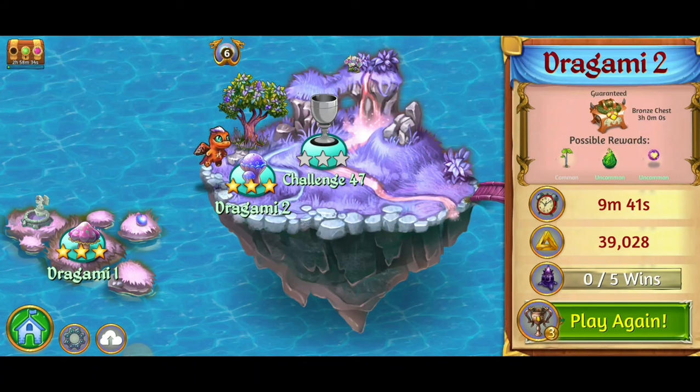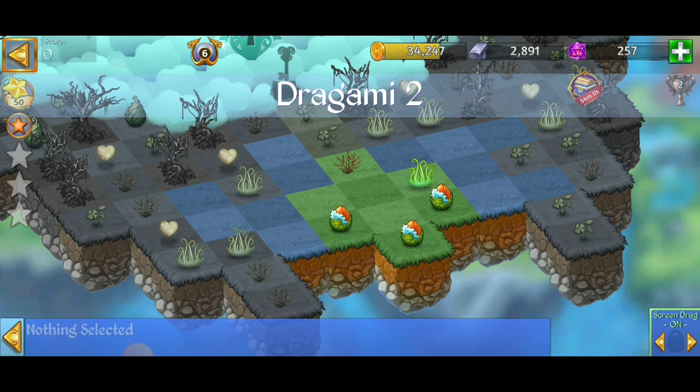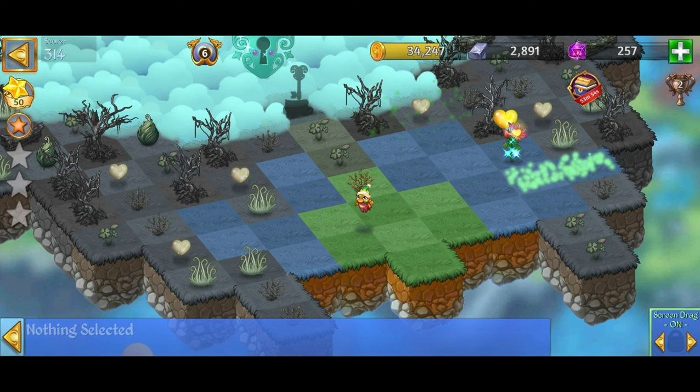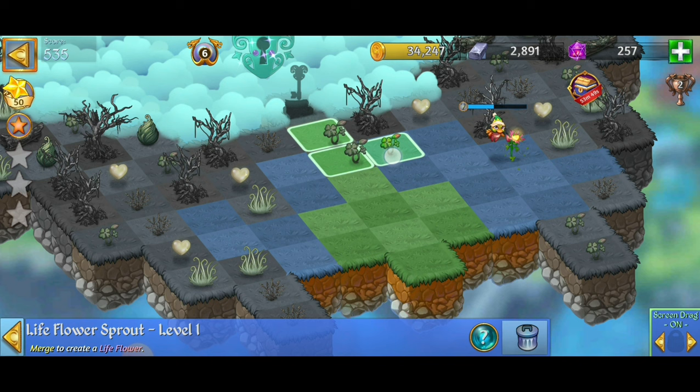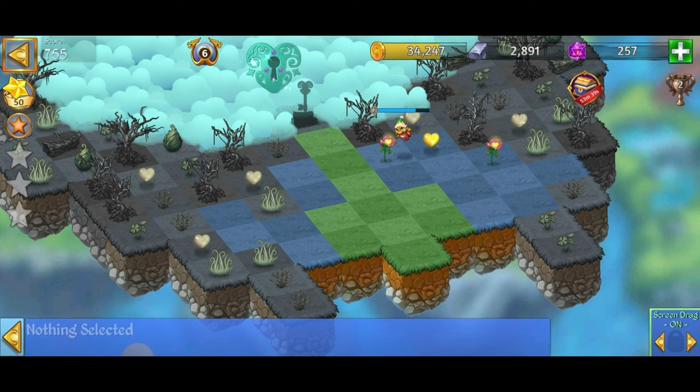Hey, what's up everybody, I'm Toasty. We're here playing Merge Dragons going for a three-star win of Dragomy 2. This is a pretty tricky level but we're going to figure it out. For the win we've got to make the restored guy statue, tap on bushes eight times, create two of the glow flap shrooms, and find the secret — the sunken treasure chest.